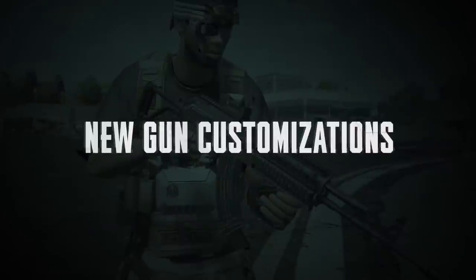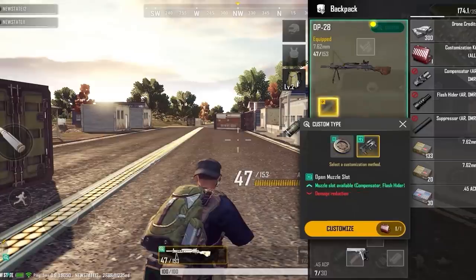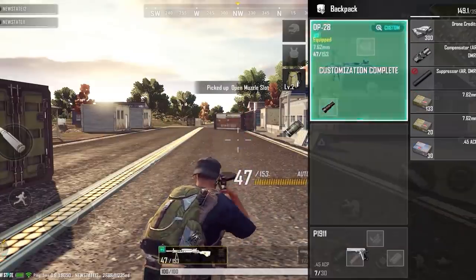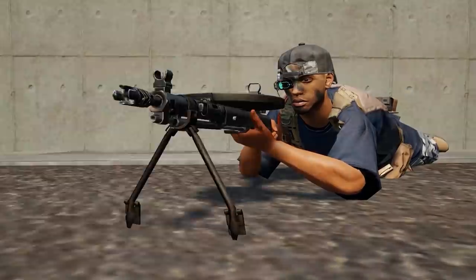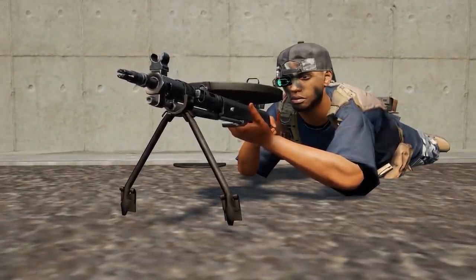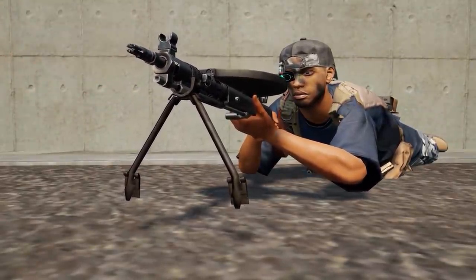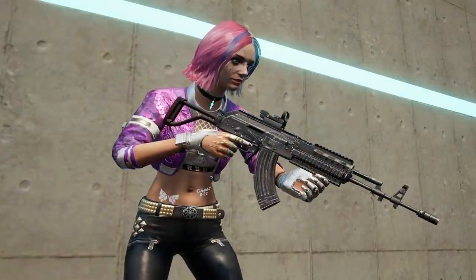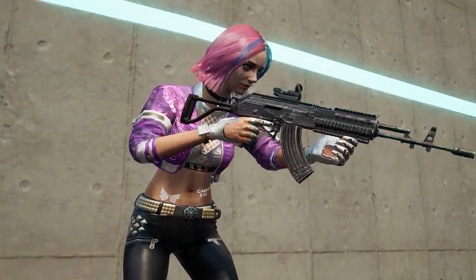We added new customization options for the DP-28 and Barrel M76-2. C2 for the DP-28 opens up a muzzle slot, which can be fitted with an AR-DMR flash hider or compensator, but suppressors cannot be attached. The penalty is a slight decrease in damage. Barrel M76-2 changes the stock to a lightweight stock, improving deviation control and ADS during standing and shoulder shooting, with a slight reduction in recoil control.